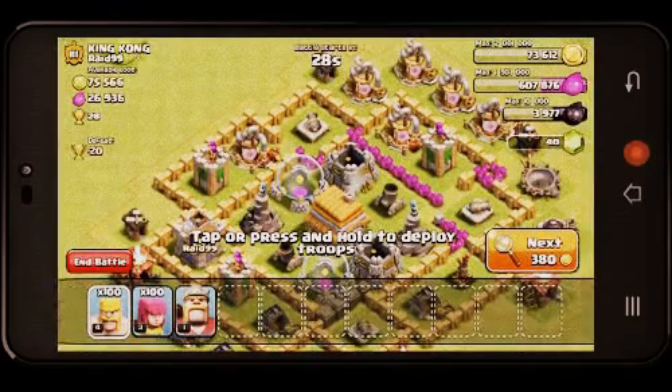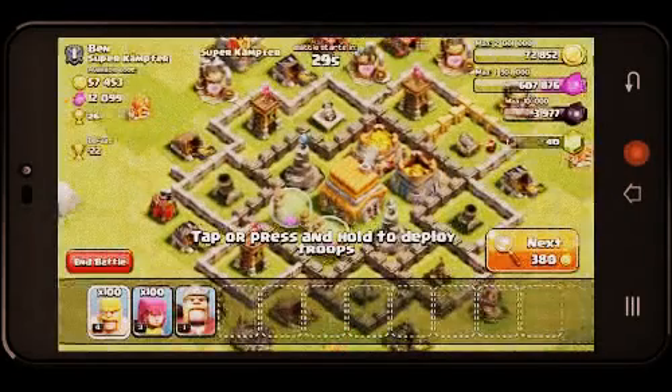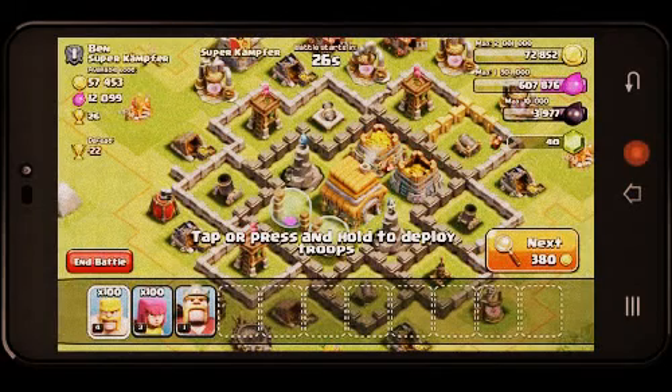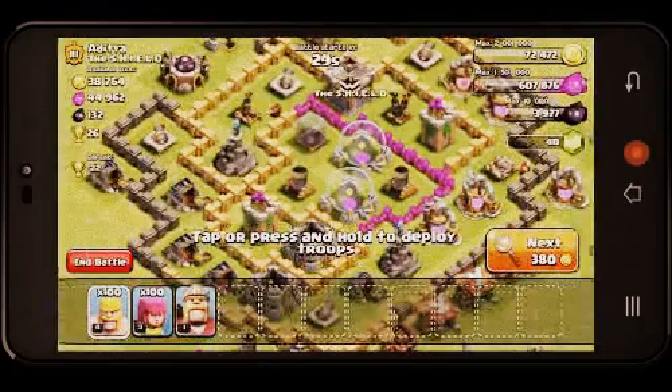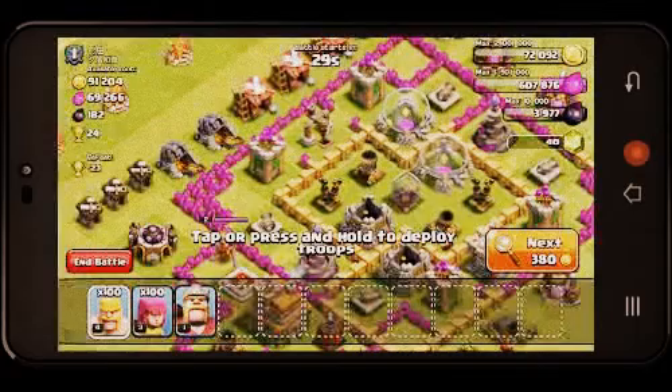That will shake things up. The biggest thing of it all — it won't really affect me, but it will affect the higher players. The Level 5 Dragons will be so OP, I think. Actually, they'll still be okay to go against, but they will still be super good at Town Hall Level 10 and 9.